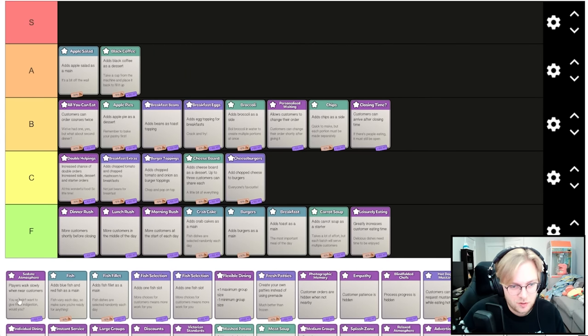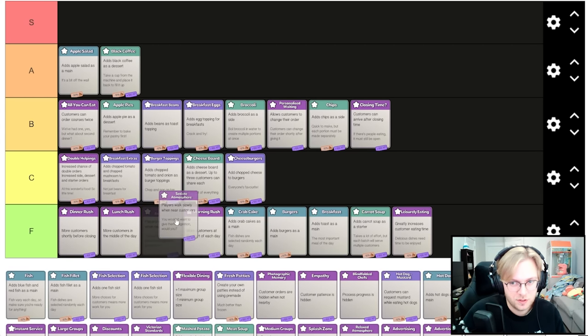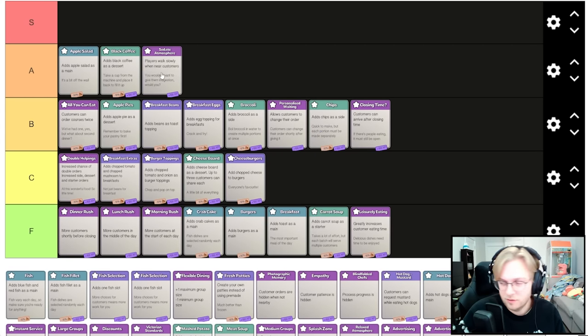Players walk slowly when near customers — I think this is completely fine to take. The only time it's not is when you're not serving over counters. For the most part, most people are using seeds where they can serve food over counters, so this doesn't make a difference. It's not S tier just because you could be in a seed where you can't serve over counters.